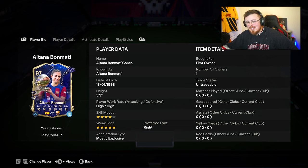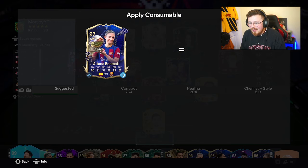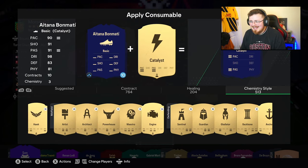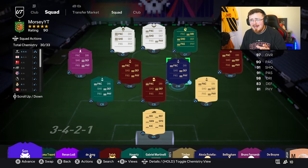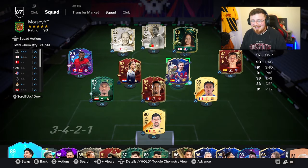It's currently 8:22, so the cards have been in packs for two hours. She's about 5 mil — 5.08 mil, 5.2 mil — so that's expected. For chem style, I'm going to play her as a box-to-box center mid with high-high work rate. Anchor chem style — boost the pace up a little bit as well as defending and physicals. This is review number four of the night, so if you're enjoying these, please smash the like down below, subscribe, and let's showcase Bon Matí.